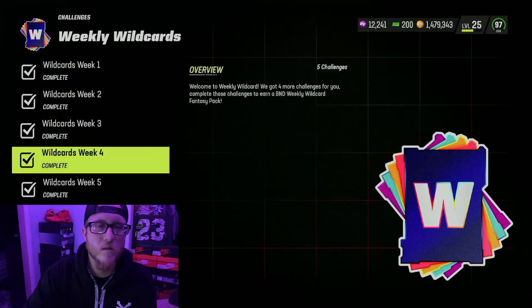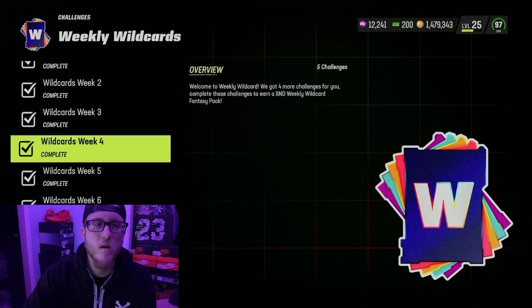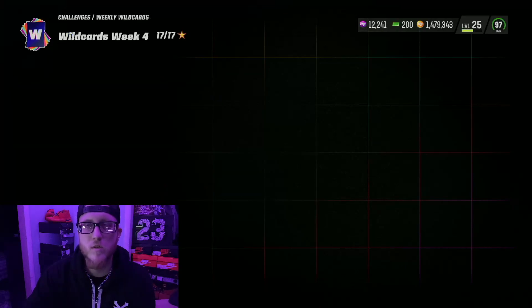In the weekly wild card they set it up a little harder to find, but you go to week four. Egg Eggerton — score a field goal this drive.